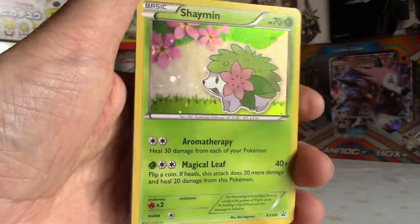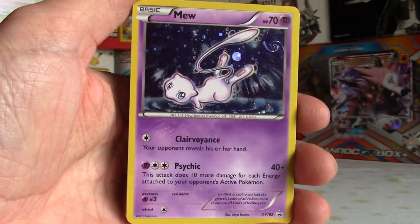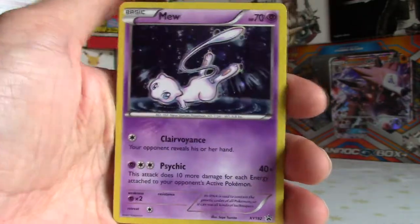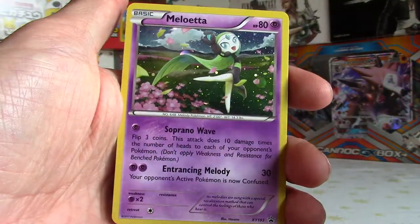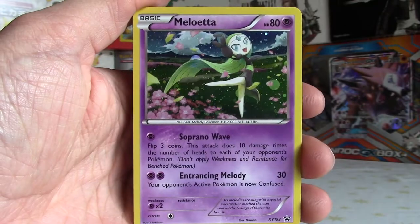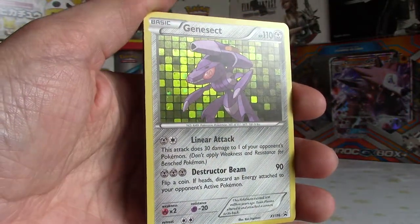Look at that Shaman just chilling in the fields with the flowers - nice holographic effect. These are really nice promo cards, one of my favorites. Mew - a nice Mew promo. Always love collecting those Mew promos, wish I hadn't gotten rid of my Mew promos back in the day because they were really cool looking ones. We got a Meloetta - I think this one's one of the better ones actually, look at that, just dancing in the field. Trancing Melody, Soprano Wave - always the musical words for that one.